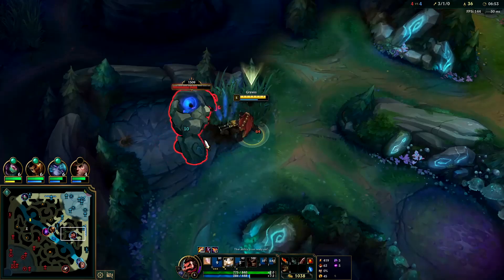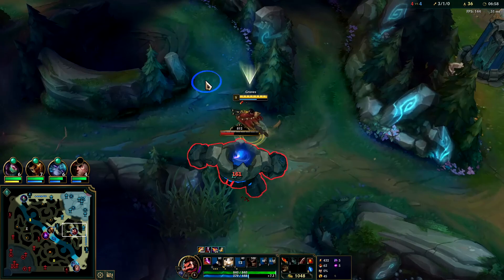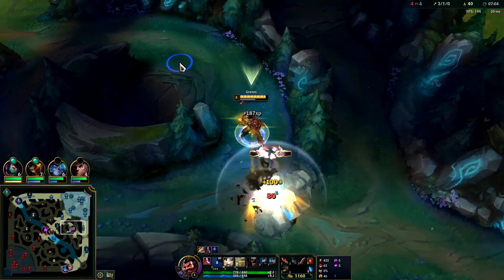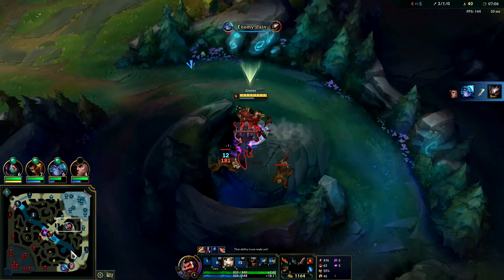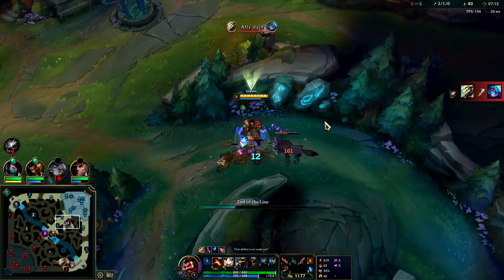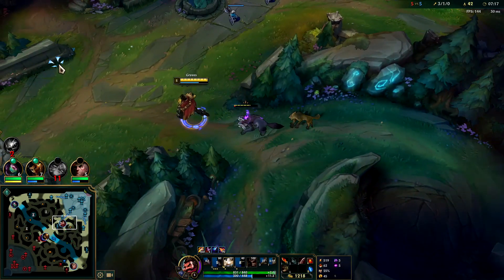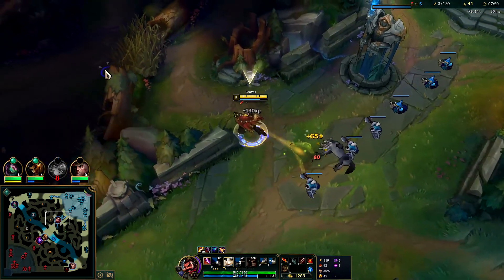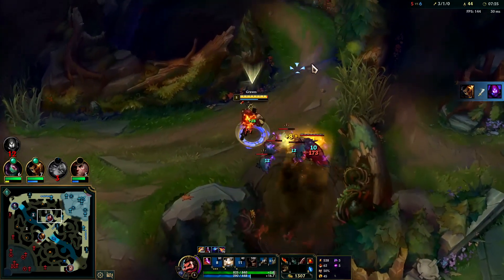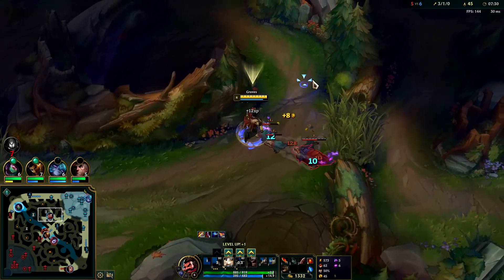We'll play the Draxol win con against their team. The Lulu Kog'Maw will be difficult to deal with. I don't think they have anyone to match me in a split push until Mastery's giga fed. Ideally we won't have to split — we'll just try to get all the objectives. We don't really use W to clear camps on Graves; it doesn't do much damage and it's also a very long cooldown. Mastery was just bot side — we'll try to push into his top side. His blue buff is going to be up soon.